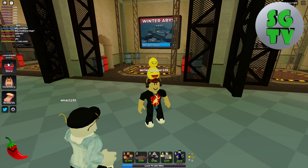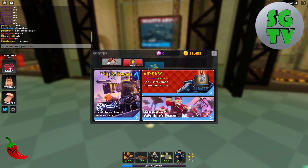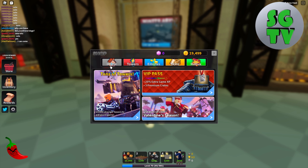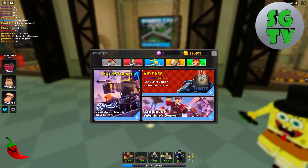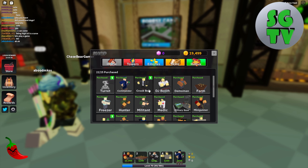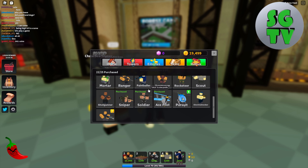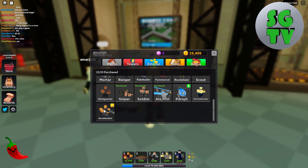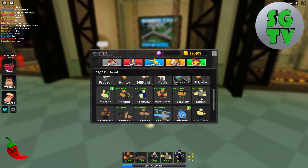Let me show you this before we go in — this is the store. It shows you a couple of things like the Season of Love Valentine season and the VIP pass with tons of towers. I almost have every single one in the game, except the Shotgunner, the Modar, the Accelerator, and the Electric Shocker.